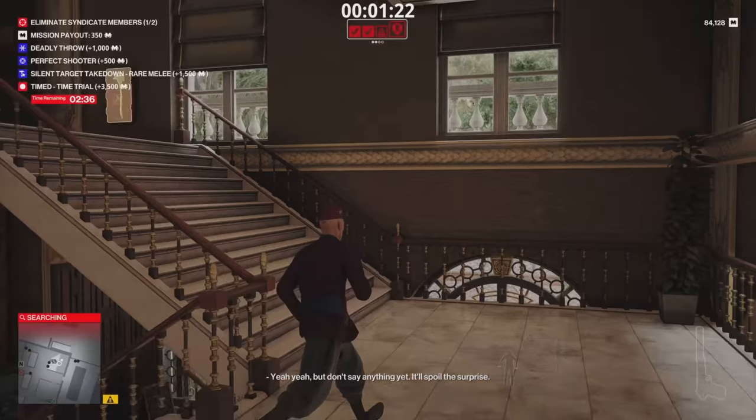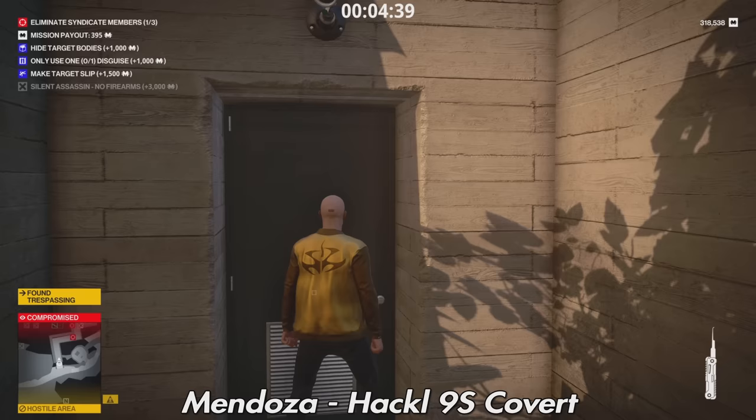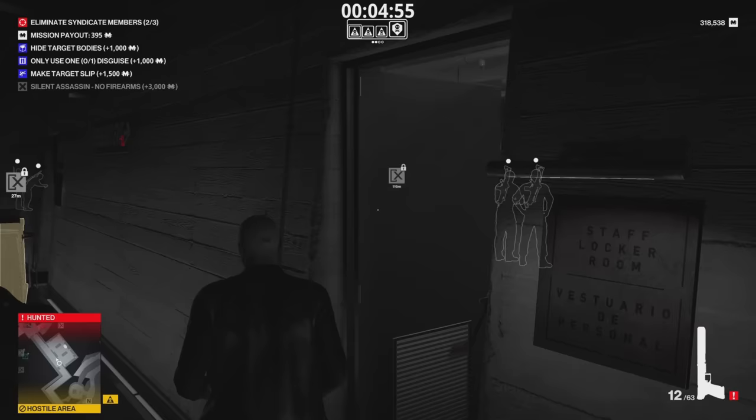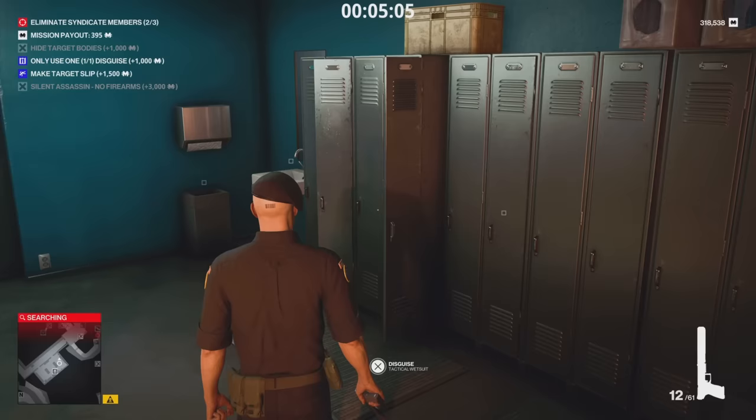Starting off with Mendoza — the first thing people would probably be interested in is the Hackle 9S Covert, which is the suppressed pistol. This will only spawn on Mendoza if there's a safe on the map, and the guard down here is every time I've seen it, one of the targets. So that's the only way this spawns — Mendoza needs to have a safe in this area and the guard will be hanging around here. He will drop the weapon once you take him out. It's a good way of getting a suppressed pistol quite early in the game.